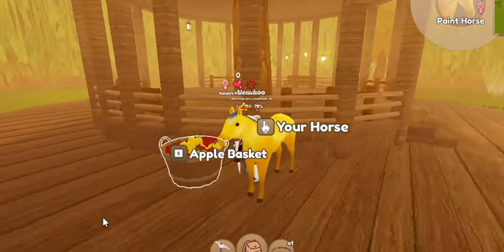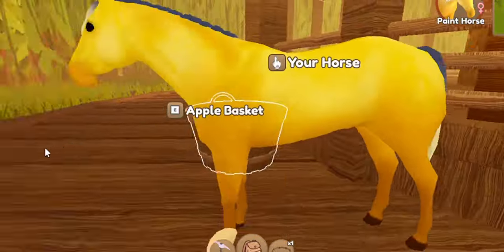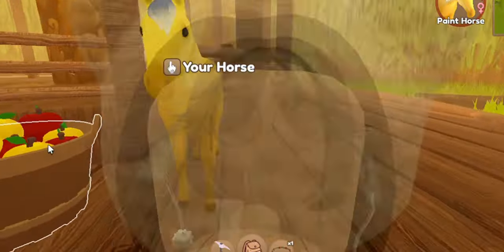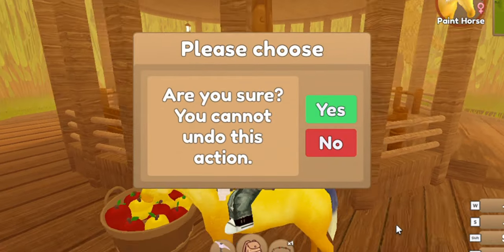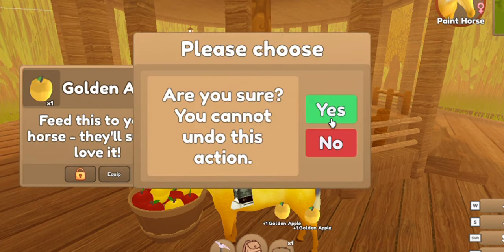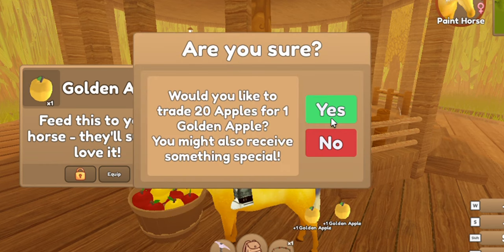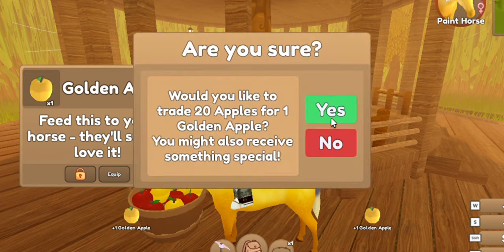We got a paint horse and it has the Equinox fade. Oh my gosh, that looks so pretty. Even if we didn't get the horse breed that we wanted, like an Arabian or Clydesdale, we didn't really get it but it's okay. Let's keep on going because we still have a chance.